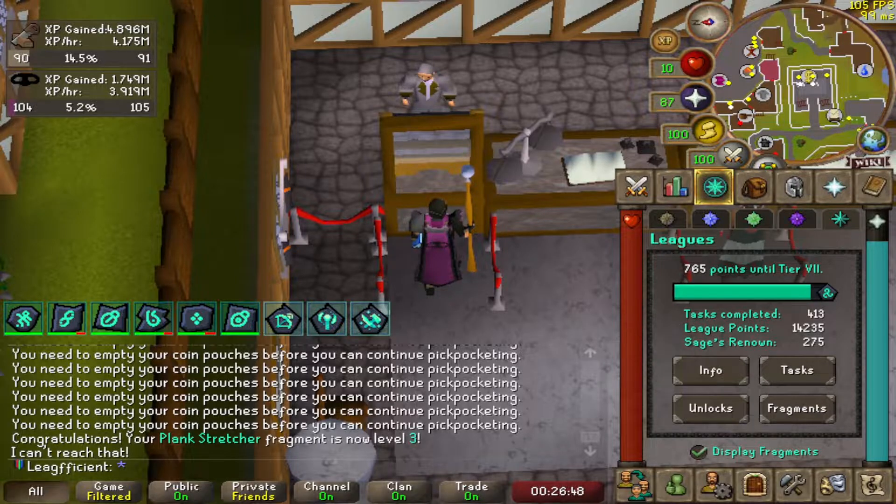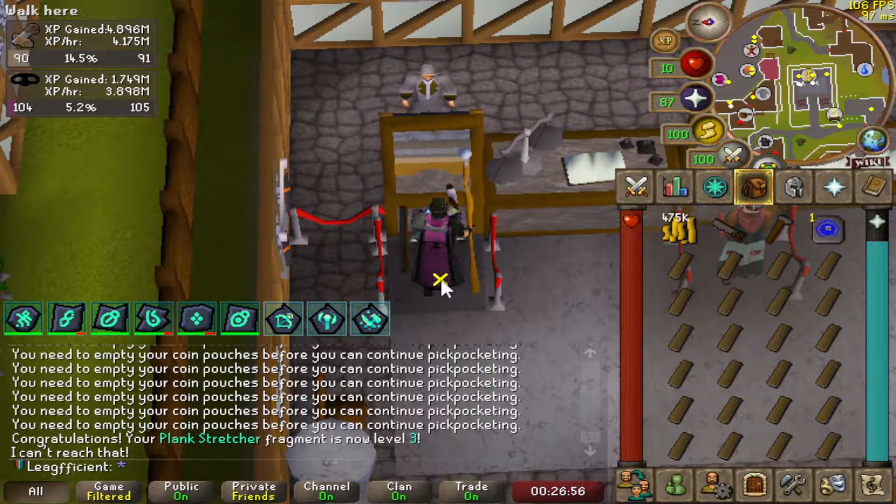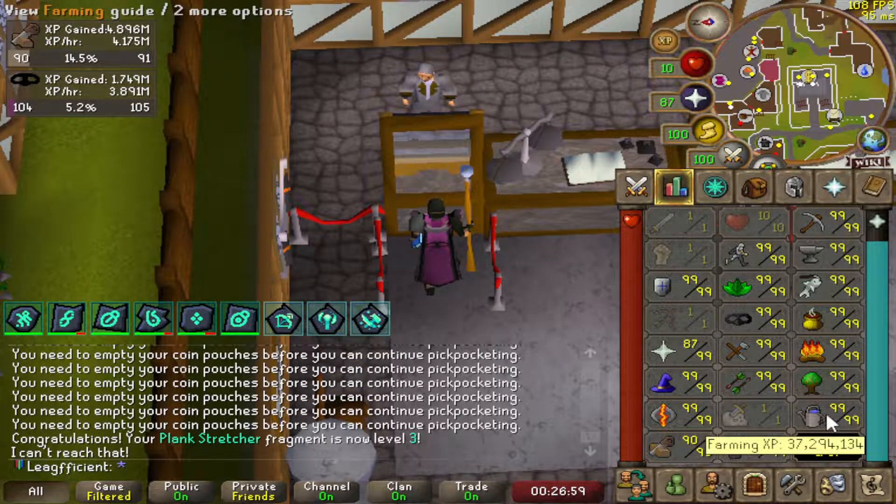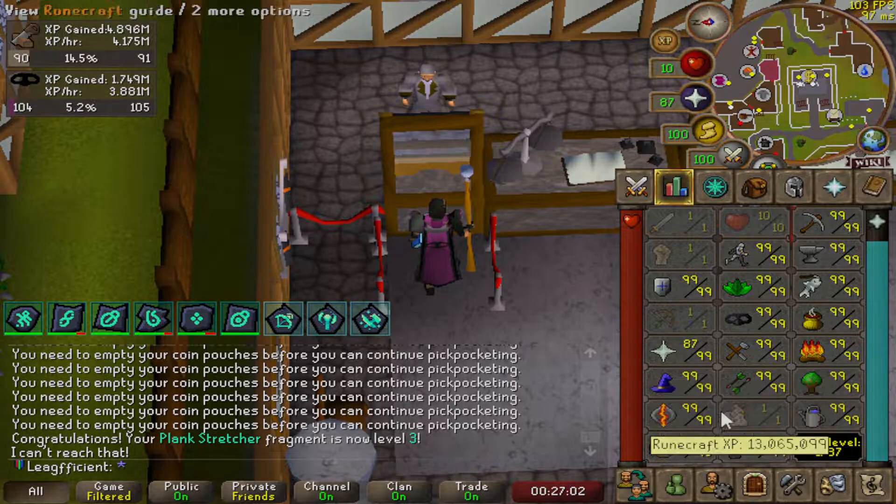I'm not going to do any more construction because I'm skeptical about how many planks we've got left for 99. But I'm pretty sure as soon as we hit tier 7 we will be laughing because we'll be getting a lot more XP per plank. I'll bring you guys back once we are tier 7 and in a good position.